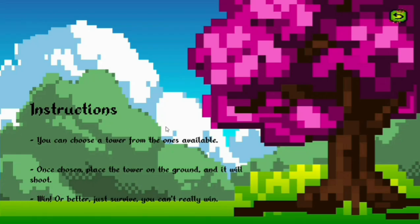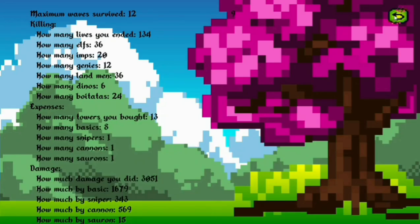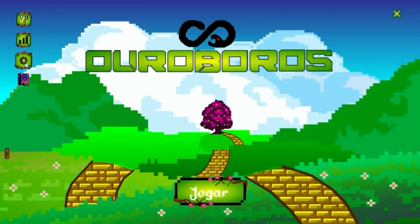First of all, clicking on this icon you can read all the instructions and then come back. On this other icon you can read all the stats of the matches you've played. Here you can switch the language so that you can choose if you want to play your game in Portuguese or English.